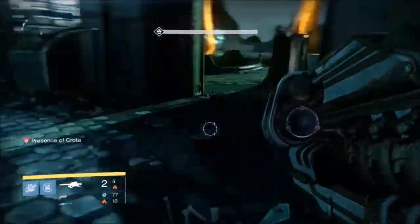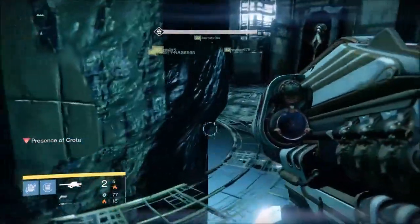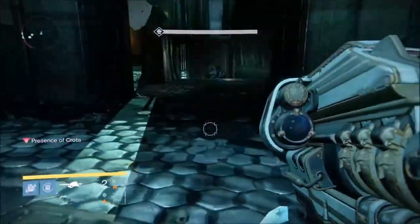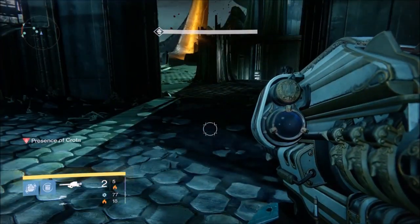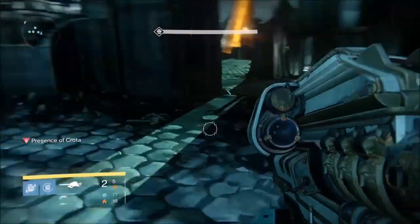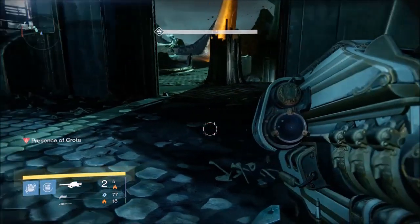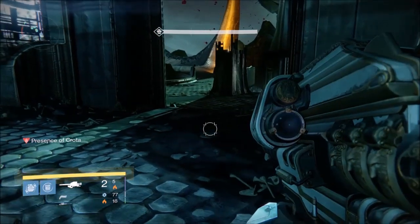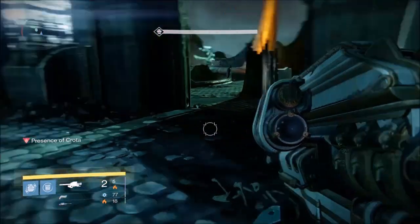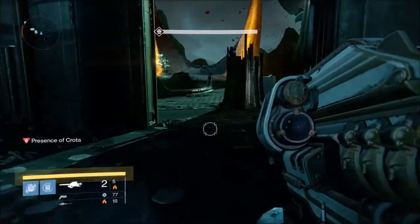Hello guys, JCXHD here bringing you brand new daily Destiny content. Today we're showing you how to down Crota with two swords on hard mode using the Titan class. Everyone's gotten caught up on needing a level 32 Hunter with invisibility, but you do not actually need that. The Titan is, in my opinion, the most beast class for dropping Crota.